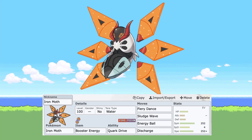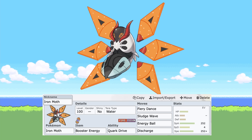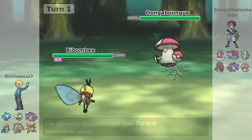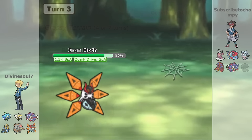Iron Moth has also taken advantage of its flat-out pure special attacking booster energy sets. These sets allow Iron Moth to go full bazooka on the offensive end, especially now if you combine that with Sticky Web Ribombee, which has also seen an uptick in usage due to how powerful hazards are in Generation 9 at this moment.